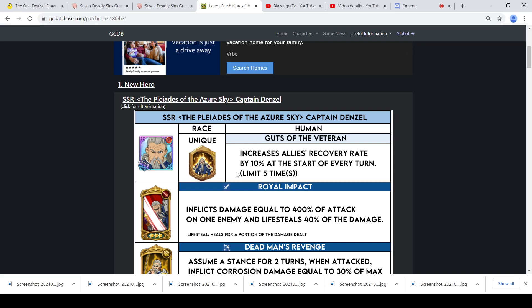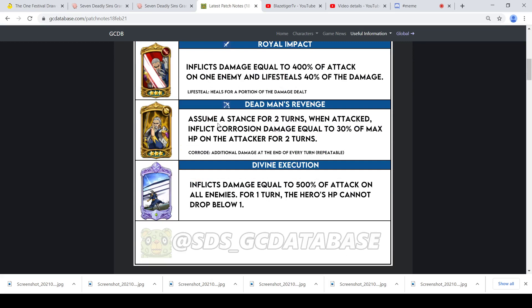He's of the human race, he's a red unit. Passive: Guts of the Veteran — increases allies' recovery rate by 10% at the start of every turn, limit five times. First skill: Royal Impact — inflicts damage equal to 400% of attack on one enemy and life steals 40% of that damage. Building lifesteal on him when you're carrying him is a big thing.